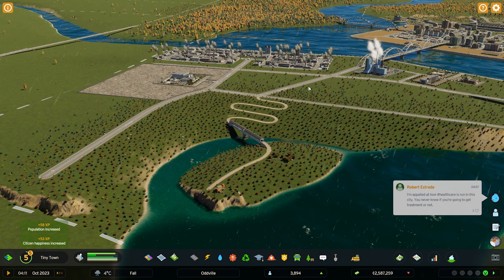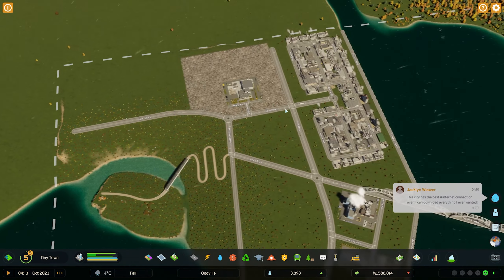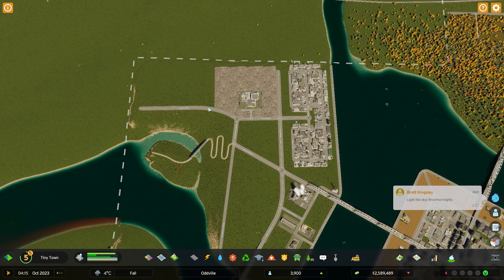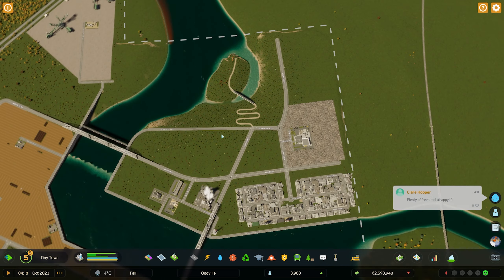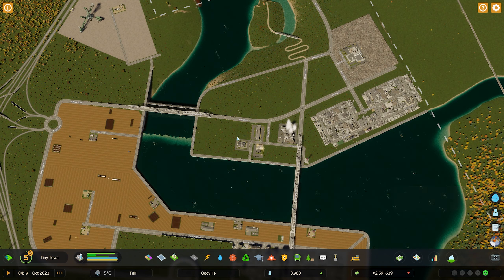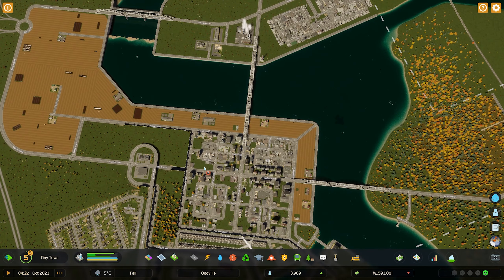Now this road here and this road here is something that I do not like. It looks weird, it looks ugly, it looks out of place. That's why I have been thinking - what if we would change this road a little bit like this, and then continue into that, and we're going to move this garbage facility right down here. I want to keep these facilities close by these roads so they have access to the industry and access to the city.